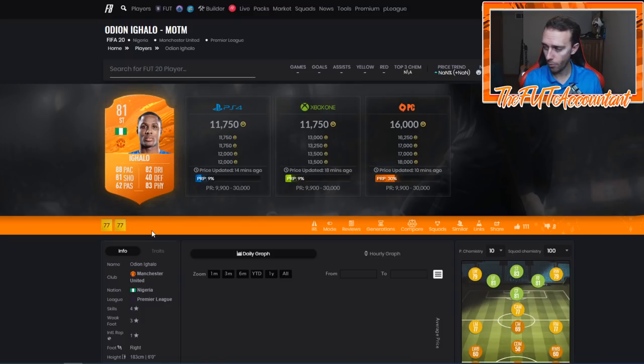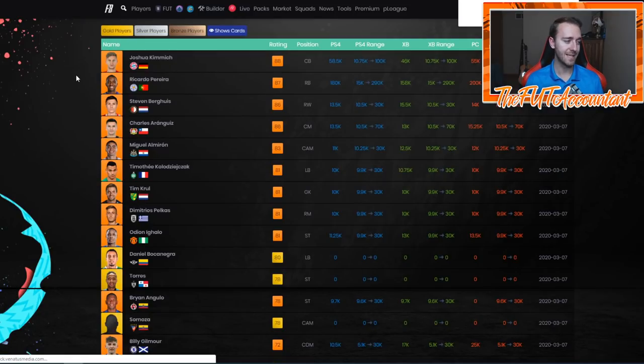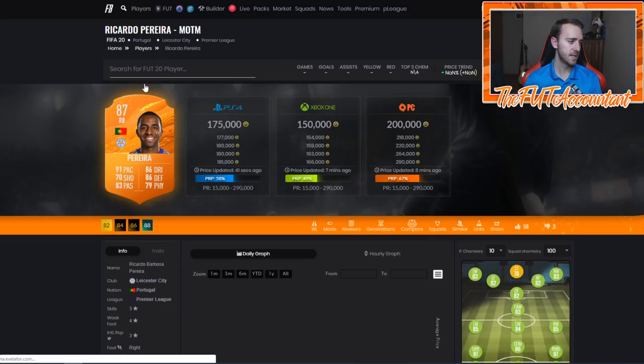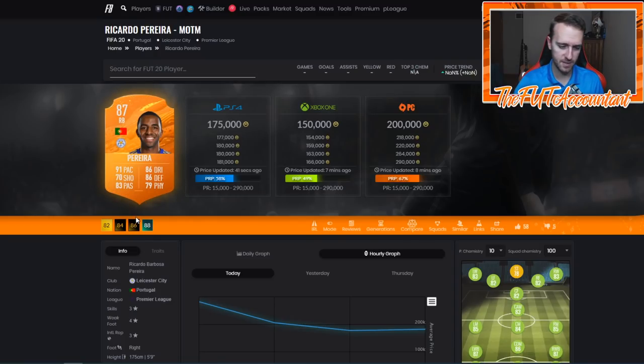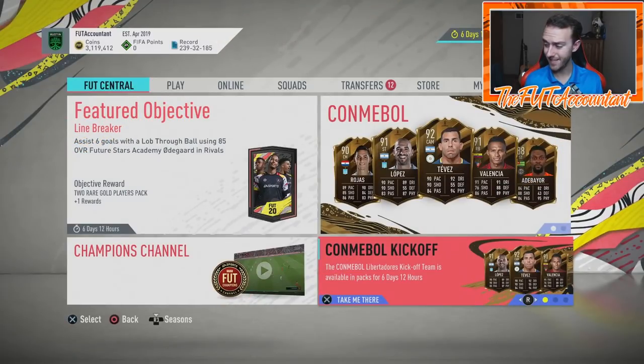We had the Anguelo Man of the Match - just like with Fred last week, please just buy one of these at discard price, 10,000 coins, chuck it in your club. In a week he's probably going to be 15-16k like Fred is, because he's Manchester United. Miguel Almiron's not a terrible card. Renguiz again - the Man of the Matches this week are kind of average, except this Ricardo Perea is kind of nice. I wish they'd given him 80 physical but 175k for this.